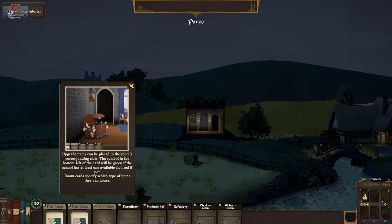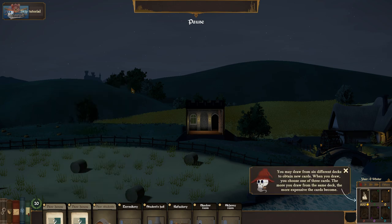Upgrade items placed in the room's slots. The symbol in the bottom left of the card will be green if the school has one available slot, red if not. Room cards specify which types of items they can house. You may draw from six different decks to obtain new cards — when you draw, you choose one of three cards. The more you draw from the same deck, the more expensive the cards become.